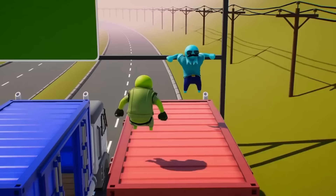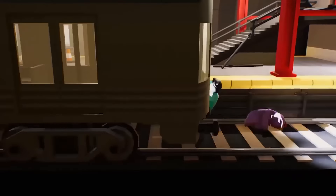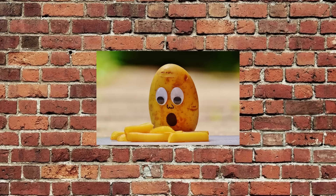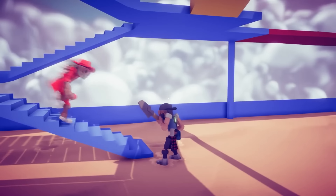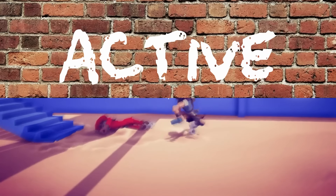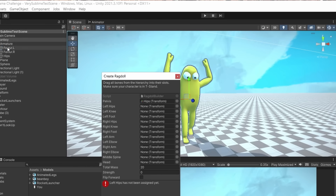When looking at other examples of active ragdoll controllers, one pattern you can find is that they're all pretty wacky looking. So what's wackier than a potato? It's just the silliest little things. Now active ragdolls consist of two things: active and ragdolls. One easy way to get a ragdoll in Unity is to go here and put body parts in these slots.